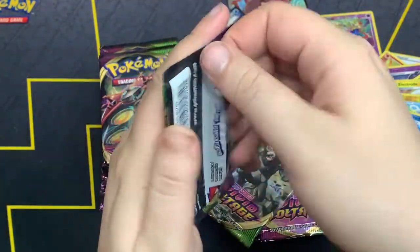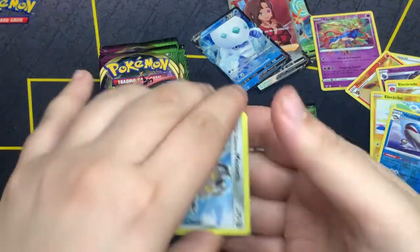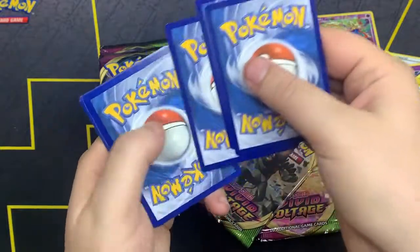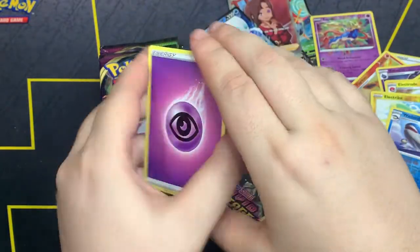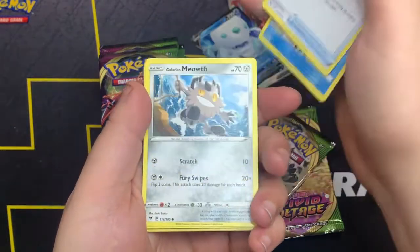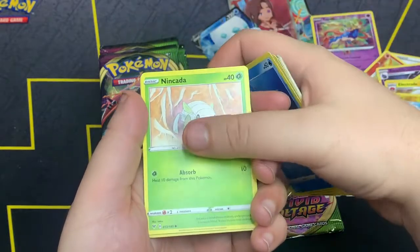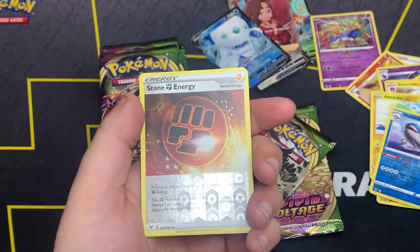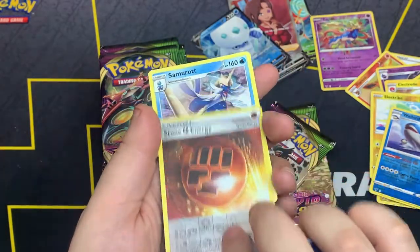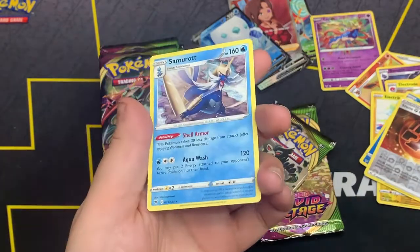Pikachu pack. Code card out. One, two, three, four. We got Psychic Energy, Shuckle, Cramorant, Rotom Storm, Galarian Meowth, Cottony, Barraskewda, Inkay. Pikipek, Stone Energy as the reverse, and Samurott — one of my least favorite starters, and it's not even a holo.